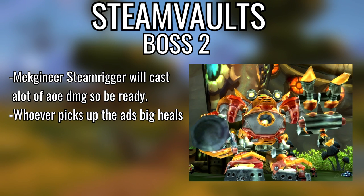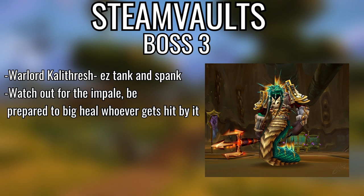Mechgineer Steamrigger — he does a lot of AoE damage with blade saws. Max Chain Heal, Circle of Healing, Tranquility as a druid, or big heals as a paladin — easy tank and spank. Final boss, Warlord Kalithresh — easy tank and spank, but whoever gets Impaled needs big heals. If you're playing a priest you can shield them to mitigate some of that damage.